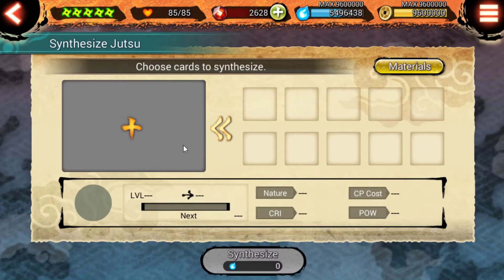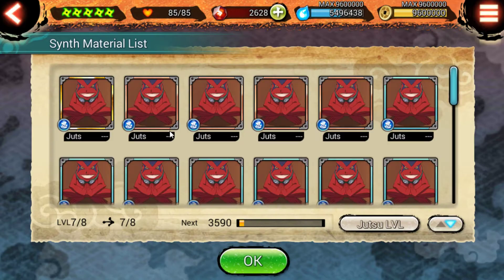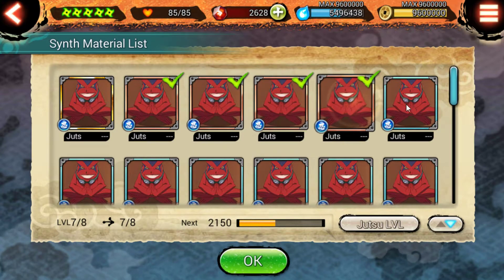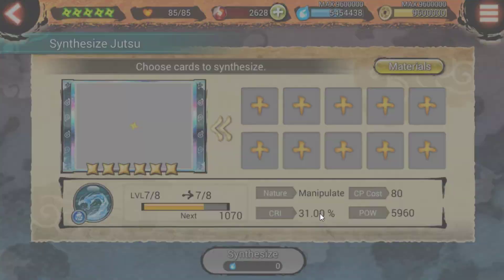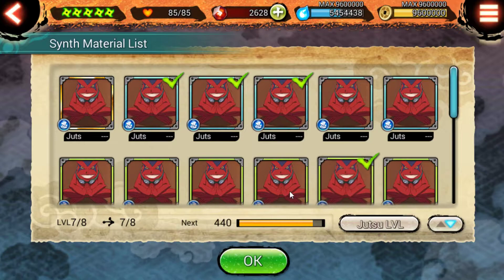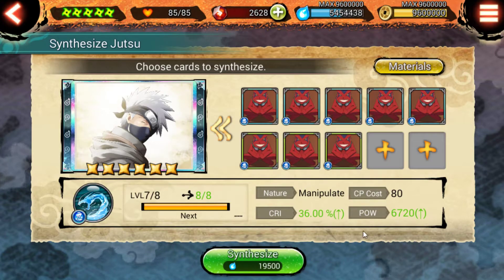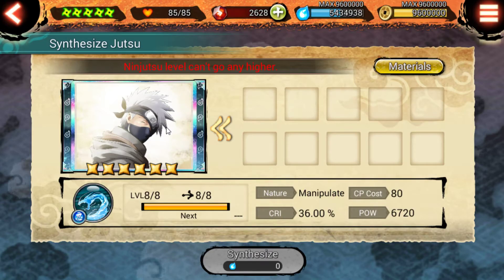You go in here to enhance your cards to make them stronger, which takes chakra. If you have a duplicate card you can merge them into one single card and make it stronger. You use synthesis cards and put them all in — you can see the experience and chakra cost as it moves up. It will level up to eight which is max, making the power and critical hit stat go up. Once maxed it can't go any higher — it's a completely maxed out jutsu.